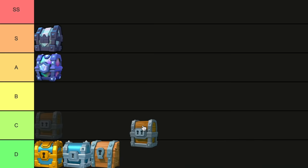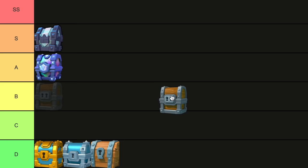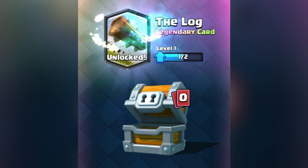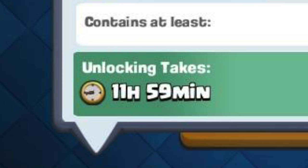Giant Chest. The first actually good chest in the chest cycle is the giant chest. It's not amazing, but certainly better than getting silver and gold chests. You get a pretty decent amount of gold and cards, and the legendary rate on these is most likely significantly higher. Although, I do have one complaint, and it's the unlock time.